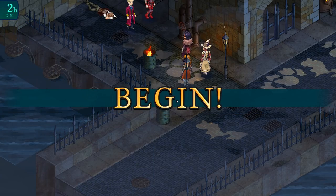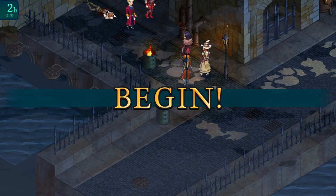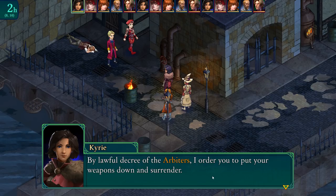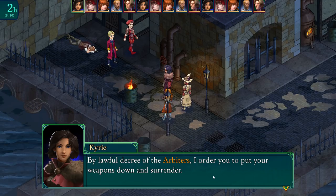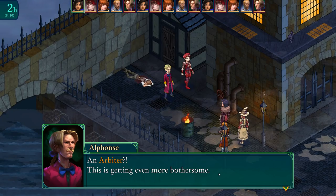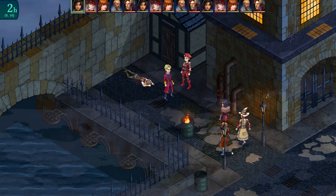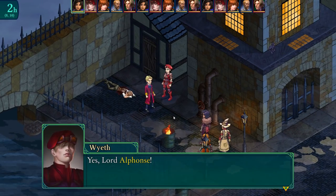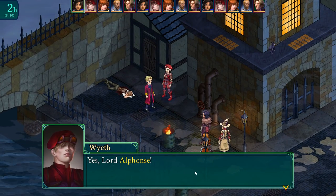We've got to kill the lord and his hireling. By lawful decree of the arbiters, we order them to put their weapons down. The enemy responds: 'An arbiter? This is going to be even more bothersome.' Crimes happen, we step in, we save the day — we deal with people that have hats over their eyes.